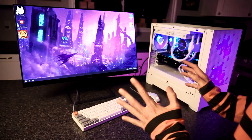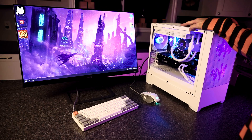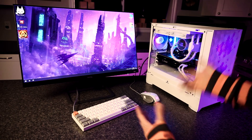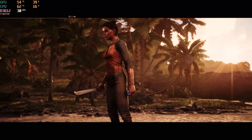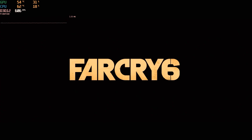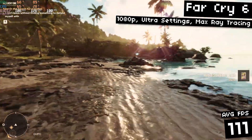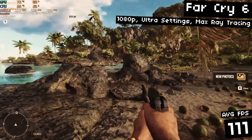Through the magic of filming, we're now a few hours later. I've installed Windows, updated Windows, installed all the drivers, and went through the BIOS to enable XMP so the RAM is running at its full 3600MHz. The system is running great — perfectly responsive, boots in about three seconds, and runs beautifully. I tested Far Cry 6 at 1080p with maxed-out ultra settings and maxed-out ray tracing, and got an average of 111 FPS.